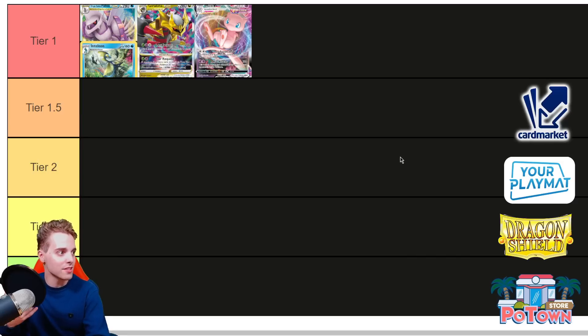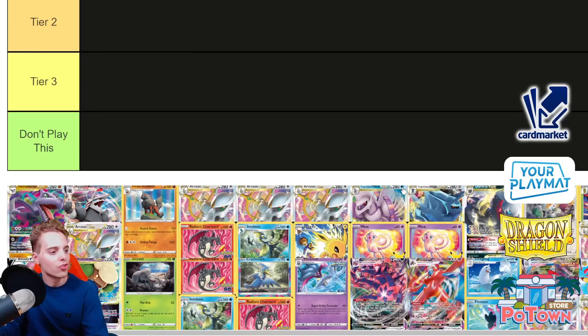So Giratina — Lost Impact slaps 280 flat. You have to put two energies attached to the Lost Zone, but you actually won't need more than two of these attacks in combination with the Star Requiem. At one point you can just Lost Impact, then Star Requiem, then Lost Impact again for game. With Choice Belt you hit 310, which is enough to knock out Flying Pikachu VMAX, Crobat VMAX, etc. A very strong card, and Giratina also gets support from the one-prize Cramorant — if you don't want to attack with Giratina, you have a one-prize attacker to deal with things like Miltank.